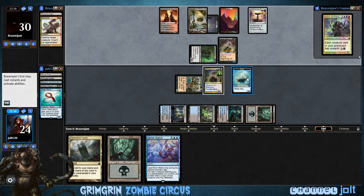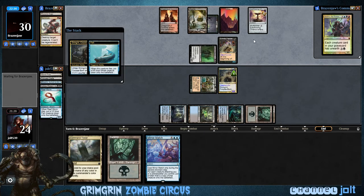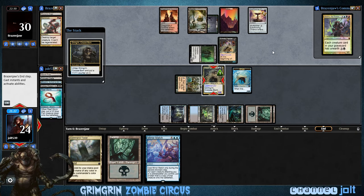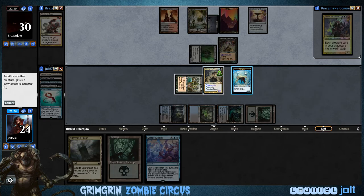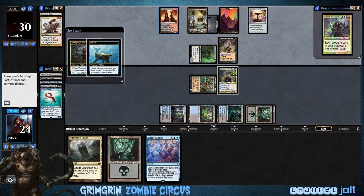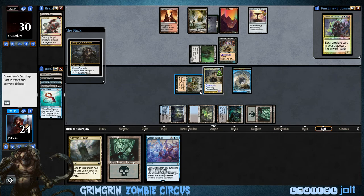And then we're gonna activate Shepherd again. I'm gonna go ahead and activate Grim Grim to get to a 6/6. I want to get to a 9/9 — if it's a kill spell, use a kill spell. Let's turn that whale into a Kraken. There we go — Reform and Death Kraken, that's sweet.